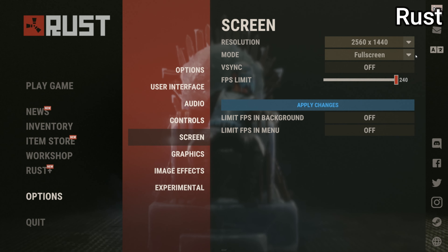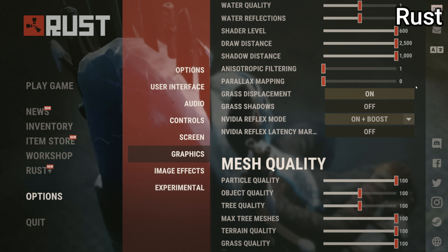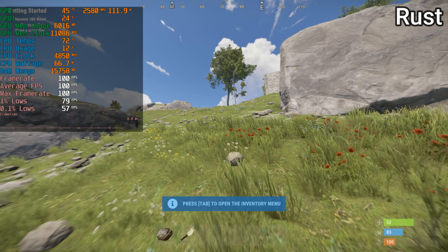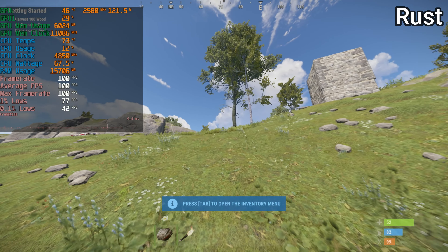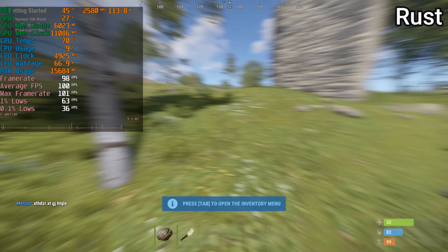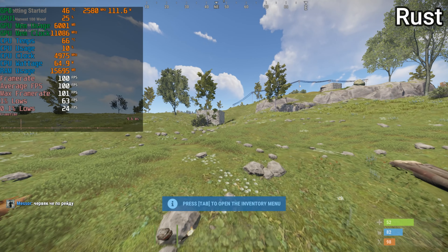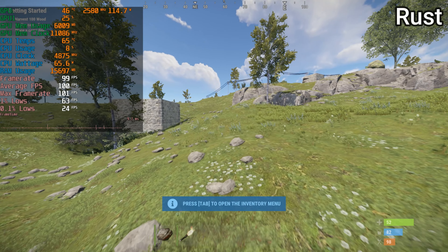I decided to run Rust at 1440p ultra with a couple of custom settings, Vsync off and max framerate at 240, but I ran into an issue. The server I joined turns out to have had its own FPS limit in place — the FPS was at 100 consistently with 1% lows at 90, meaning it was just frame capped despite me clearly setting the frame cap in settings to 240. Regardless, it's running Rust with 25% GPU usage and 9% CPU usage, meaning if you were to remove the FPS cap it would most likely get an extremely high number of frames.